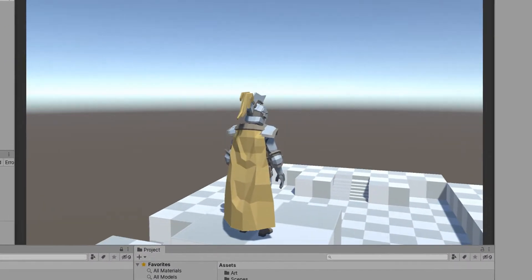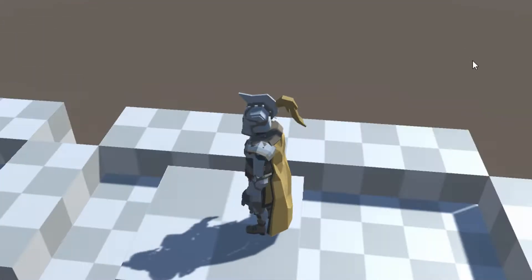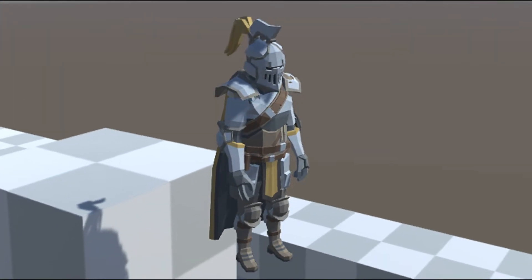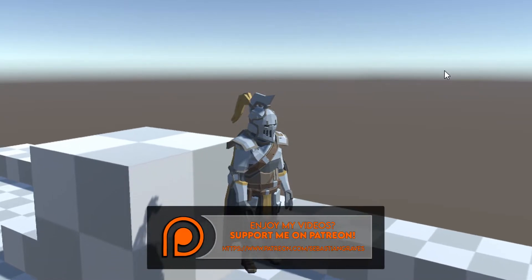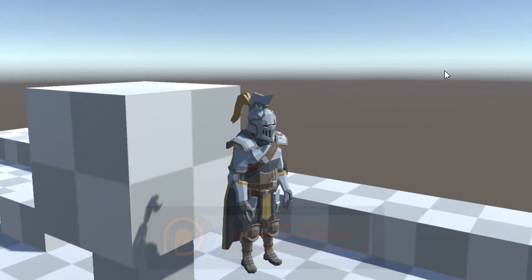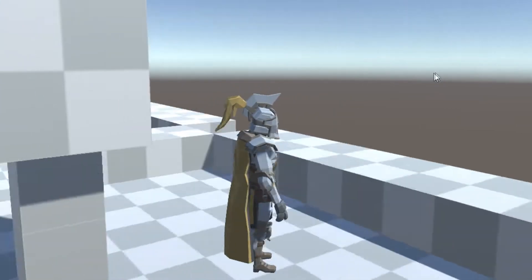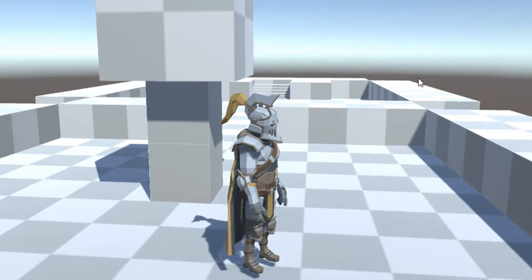Welcome back to episode 7 of Dark Souls in Unity. I've got my character on a platform — let me show what happens if we walk off the edge with our current code. As you can see, the player doesn't really fall; he just slumps to the ground slowly. We want a force pulling him down at a predetermined speed, and we also need to prevent moving or rolling around in the air.